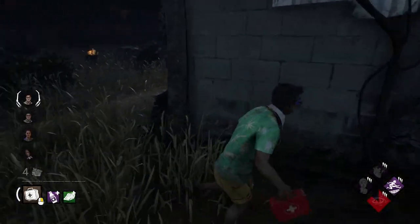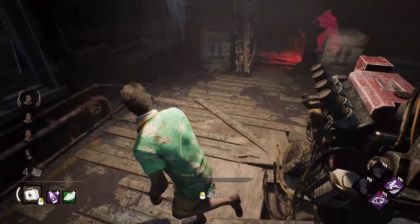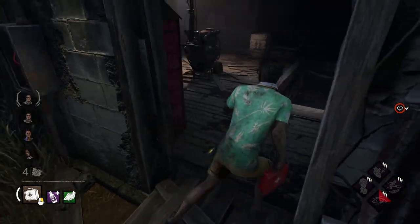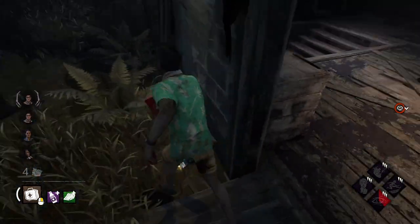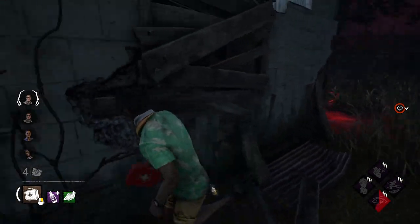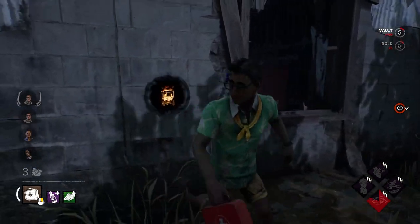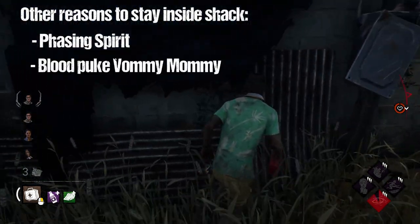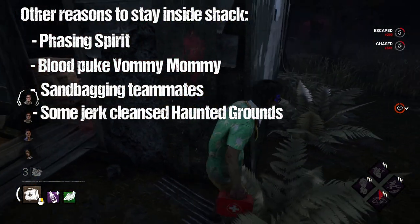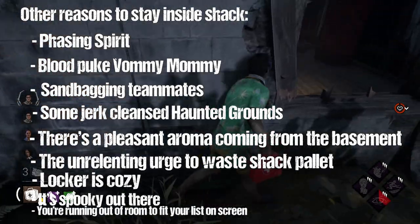The last thing to look at is when to leave Shack. Generally there are two reasons: you've blocked the window, or you're trying to avoid throwing the Shack pallet. But there are also things that could cause you to stay in Shack longer than you want — like a charged-up Nurse, a Blight that's rushing that you don't know where he is, or traps from Trapper. If you're stuck inside, try and use whatever geometry you have on hand, whether that be a gen in the middle, a basement, or even a locker tech. This could buy you and your team some extra time and maybe even let you escape the Shack and get out of the chase.